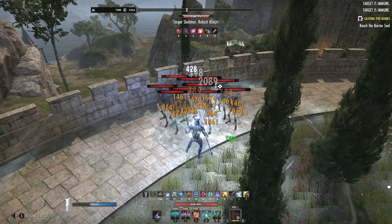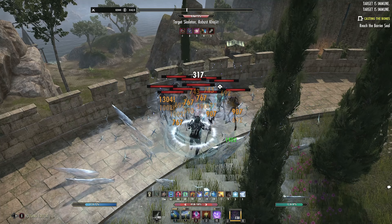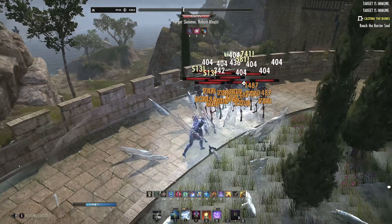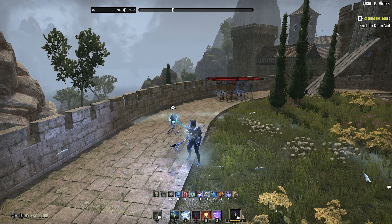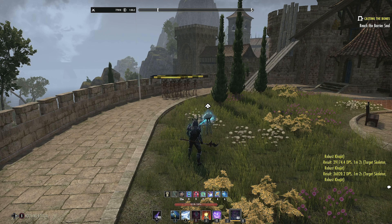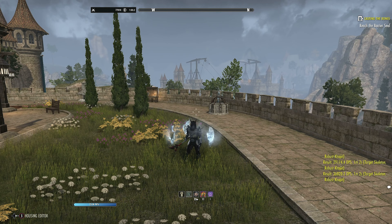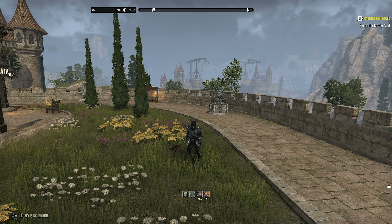After using the Ultimate again, reapplying buffs and keeping debuffs up, we're consistently hitting around 27-30 seconds per Ultimate cycle. That's nearly constant uptime on Major Protection for the whole group and high uptime on Chilled status — control, snare, and maim all included. With the Leeching variant it's around 40 seconds. In a group with Major Heroism from taking damage, it can go even faster — the fastest in content has been under 20 seconds.